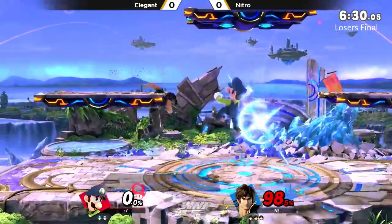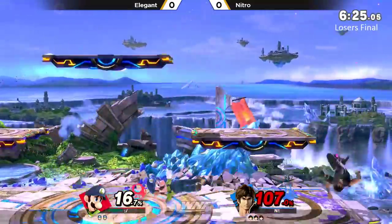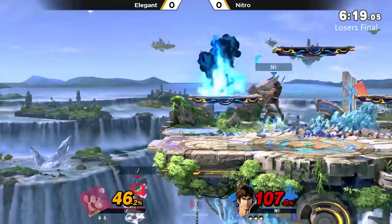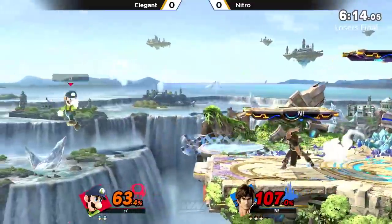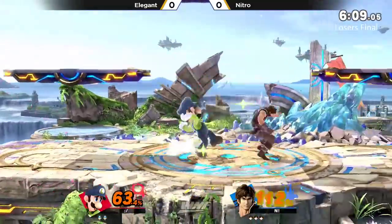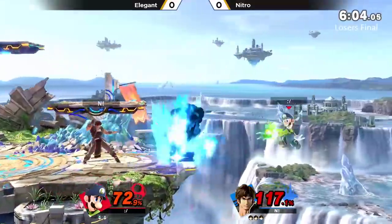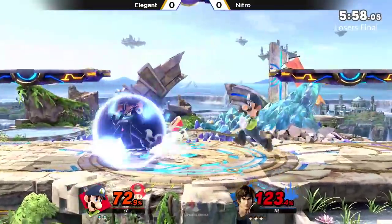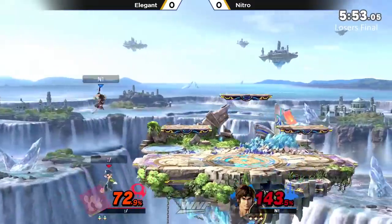Nitro coming down with another down air, trying to space him out with these forward airs and back airs. Solid cross action there, gets with a down tilt too. Goes for the axe follow-up, but they're going to clank — not a bad spot for Elegant. Pretty sure Elegant would have died if that forward smash hit him. Tip of forward smash not going to connect, just hits the shield, and down air not going to connect either. This is starting to get very difficult for Elegant.